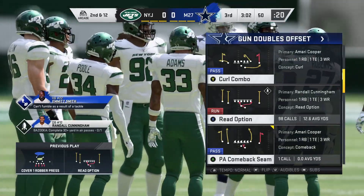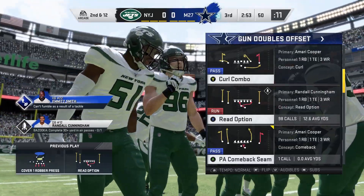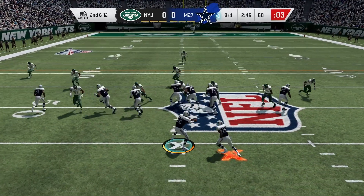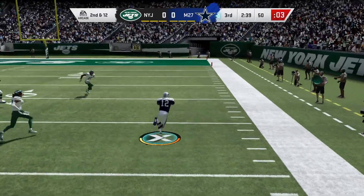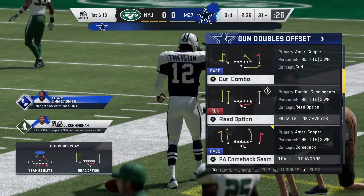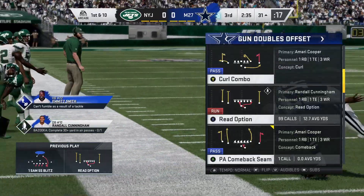A lot of times Randall Cunningham does fumble, but usually on the first and second run he won't. That's why you have a mobile QB — so you can run with the ball. Now look at Cunningham — because he has Jukebox, Human Joystick, and so much more, it makes him even better on Read Options. That's a big reason why this play is so effective; Randall Cunningham has a lot of attributes the average quarterback doesn't have.